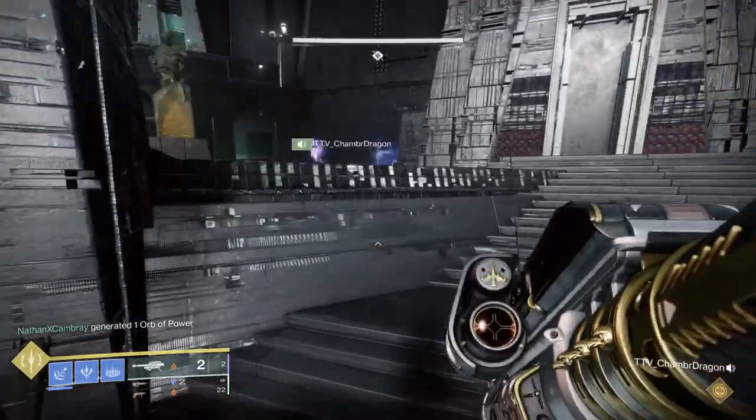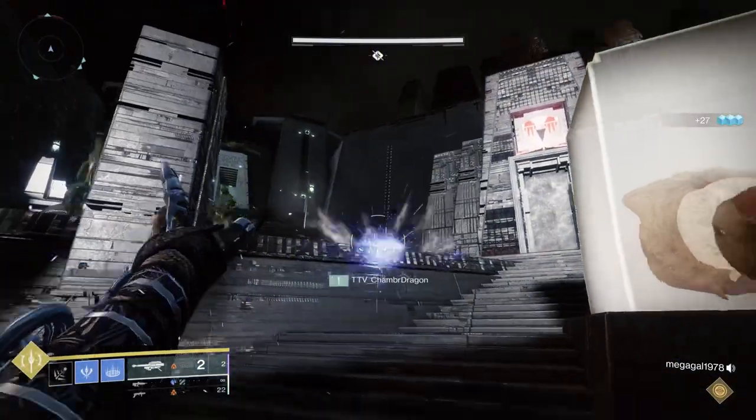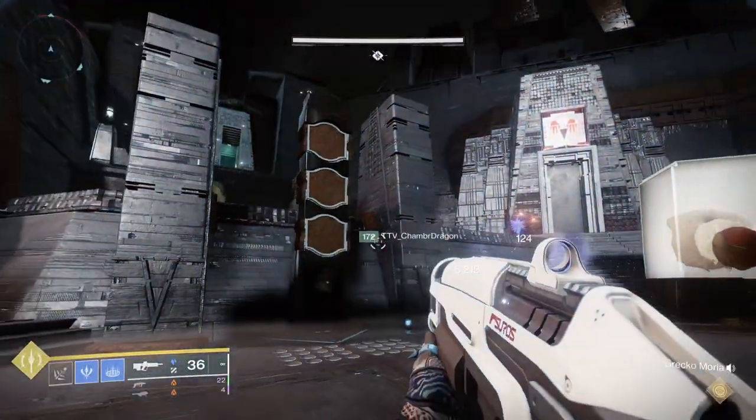Let's go over some changes that have happened within the Master 1580 version. First off, you're at 1580 as far as the level, so if you're below that, you're going to do less damage and take more damage. Keep that in mind going into the encounter.